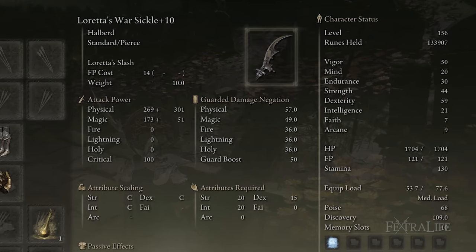This weapon has C scaling in strength, dexterity, and intelligence, although the scaling in strength and dexterity is much better than the scaling with intelligence. So you probably won't invest in intelligence until way farther into NG Plus or even NG Plus Plus, because the weapon scales tremendously with dexterity, okay with strength, and very poorly with intelligence.